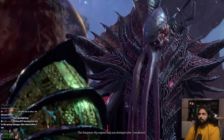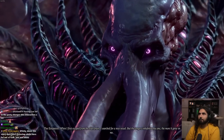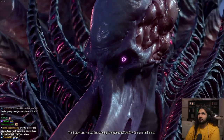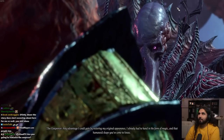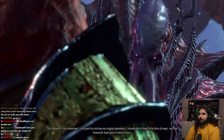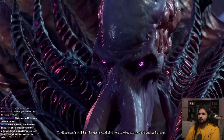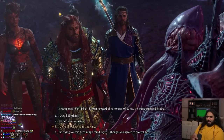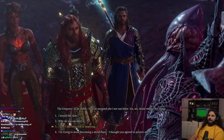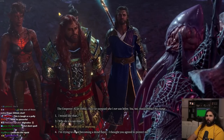My original body was destroyed when I transformed. When I first escaped the Elder Brain, I searched for a new vessel, but the longer I inhabited this one, the more it grew on me. I realized that returning to my former self would only impose limitations. Any advantage I could gain by restoring my original appearance I already had to hand in the form of magic. As an illithid, I have far surpassed who I ever was before. You too should embrace this change. I don't know about that one — I'm trying to avoid becoming a Mind Flayer.